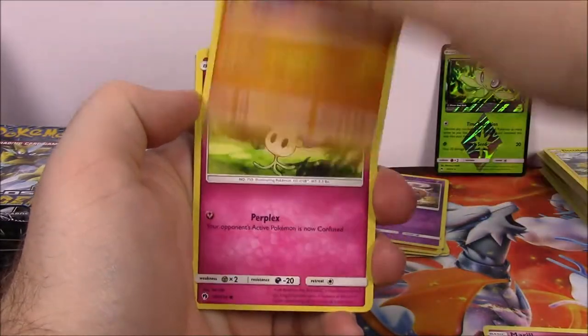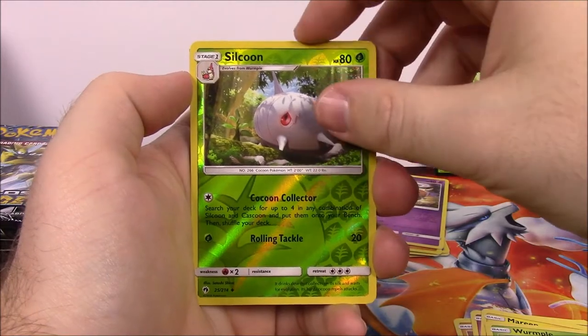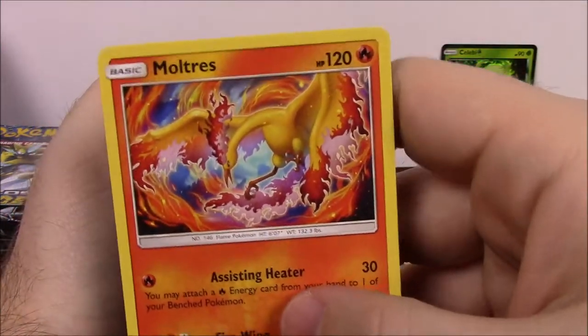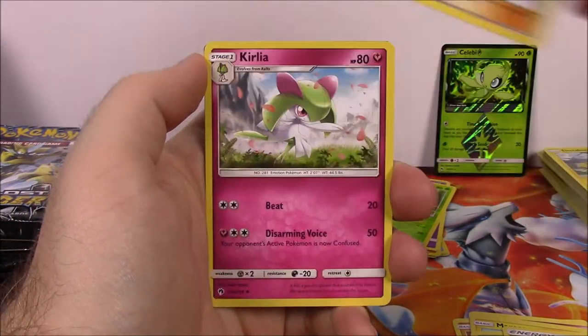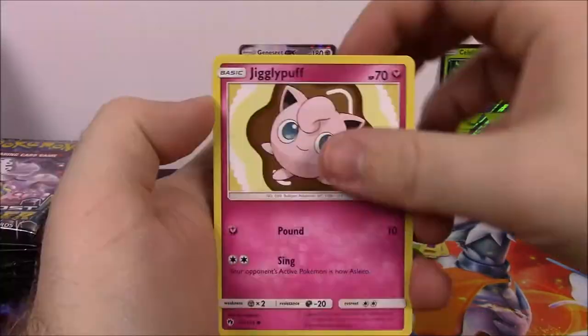Next is Marill, Onix, Morelull, Mareep, Wimpod, Silcoon as our Reverse Holo, and a Moltres as our rare - non-holo, but that looks really nice, I like that artwork. Electric Energy, Aether Foundation Employee Trainer, Clefairy, Mantine, and the code.